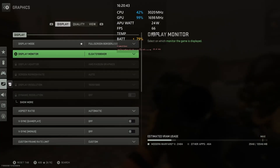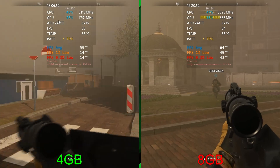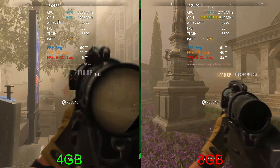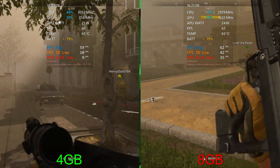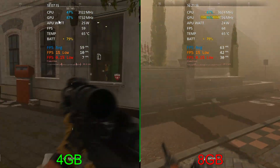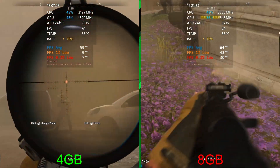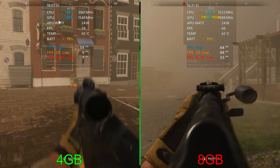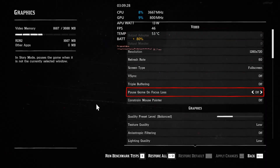Moving on to Modern Warfare 2, running balanced with AMD FSR 2.1. This was the most noticeable game where 8 gigs made a huge difference. There are major stutters happening on 4 gigs which makes it hard to play — I actually ended up quitting out of the match on the left, whereas on the right we successfully extracted. You can see 10 fps for the 1% low on the left versus 42 on the right, and 7 for the 0.1% versus 30. A very noticeable difference in Call of Duty Warzone DMZ.